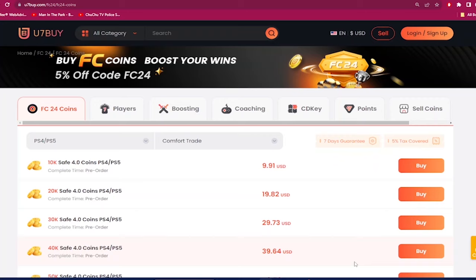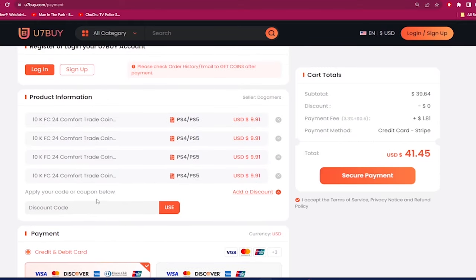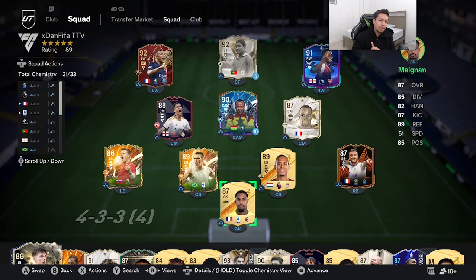If you guys want the most cheap and most reliable EAFC 24 coins, make sure you guys check out use7buy.com. When you make a purchase, use the code 'dan' to get six percent off on making that team better. Also on the same website, if you ever want to sell your coins, click on the help center and click on the selling section.